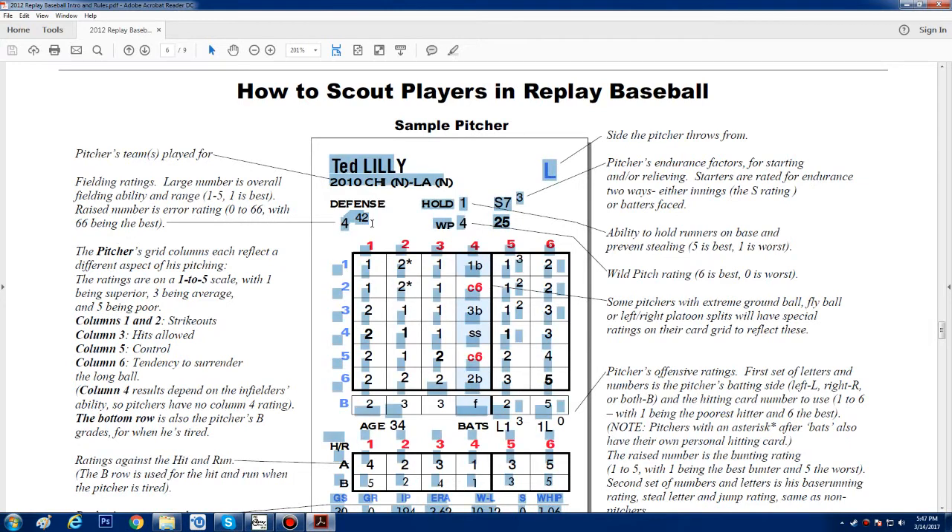So you have two numbers that are exactly the opposite. Here you want a really low number — one to five — and here you want a really high number, because you want a better error rating. Then you've got a hold rating, which is one. Is that really good or really bad? Well, ability to hold runners on base, prevents stealing — five is the best, one is the worst.